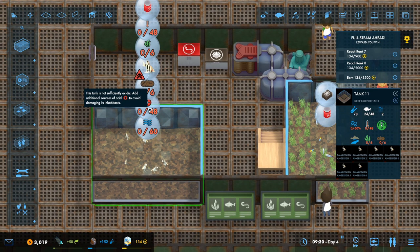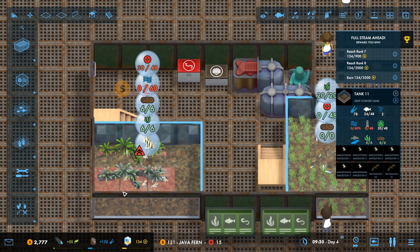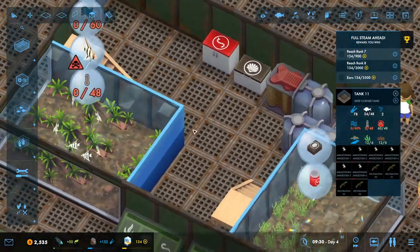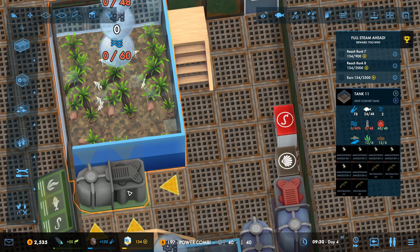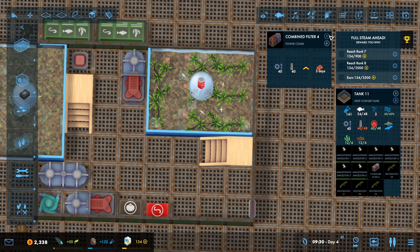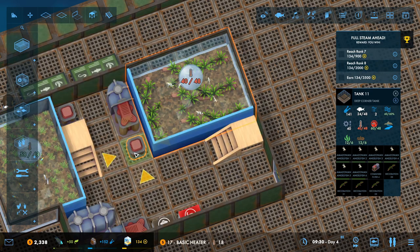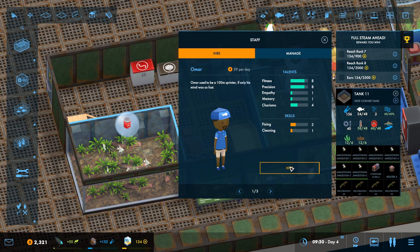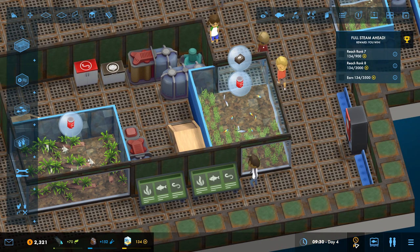Last go at this. We need 48 filtration — we don't actually need a cave in there anymore, which is good. But 48 — so one, two, three, four. That does it — that literally does it. I'm going to have to find out if I can unlock the RO machine on this one, but it is what it is. So we'll go for a power combi there, a combi, and then a basic heater. Let's play the game and see what's going down.